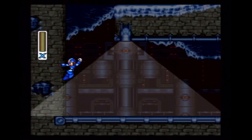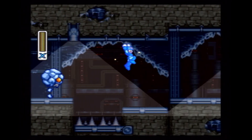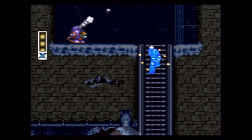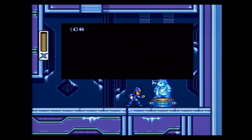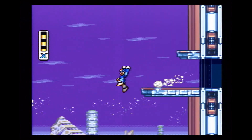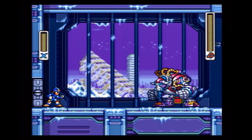In X1, beating certain stages would affect other stages. The same can be said for X3. If you've beaten Volt Catfish, all the lights in this stage will be on — just a neat touch that I appreciate. Toward the end of the stage, you can discover a capsule which contains the new leg enhancement. In my opinion, this is the best leg upgrade in any Mega Man X game — you can airdash horizontally or vertically. Finally, the fight with Blizzard Buffalo can be a fun one, unless you know how to cheese him.